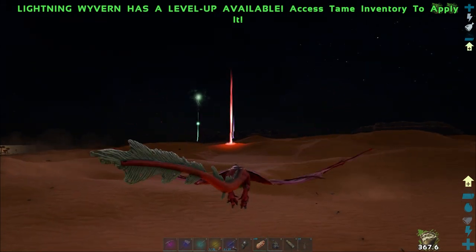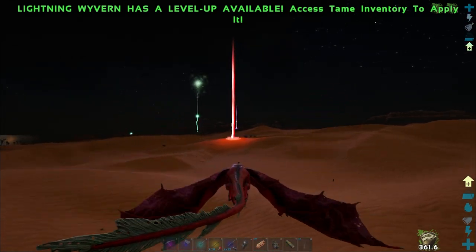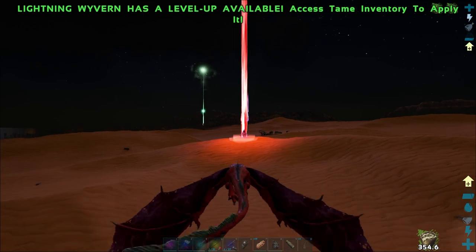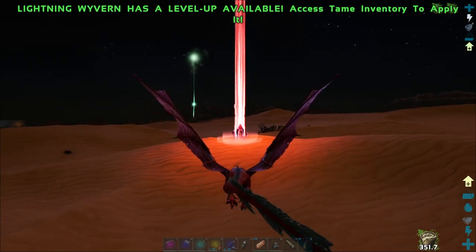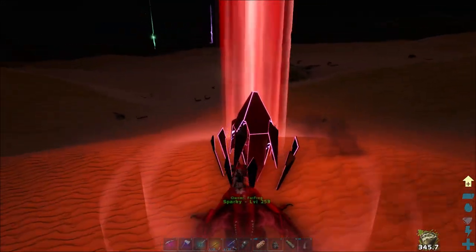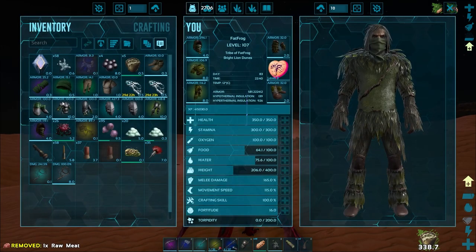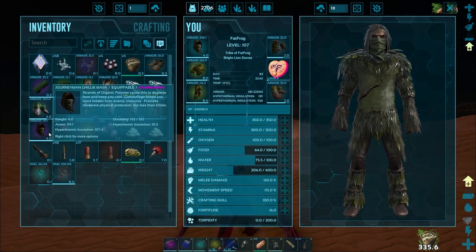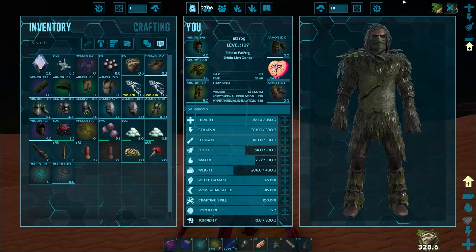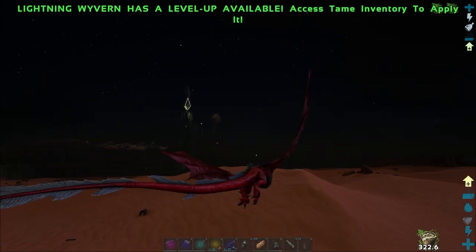There's usually some pretty good drops out here in the desert - you can usually find a few red ones now and again. Between the mantis tames we stopped at one and got an ascendant flak helmet with armor around 427. And we just picked up a ghillie suit helmet hood here, journeyman, with armor of 119. Not too shabby, but yeah, 427 on the other one is four times better than regular.